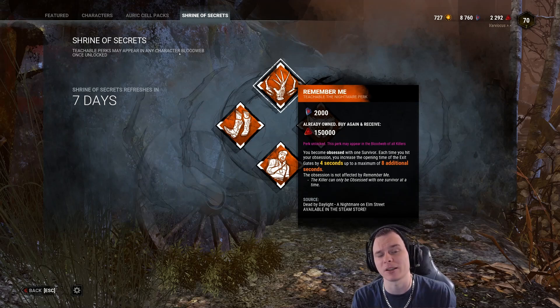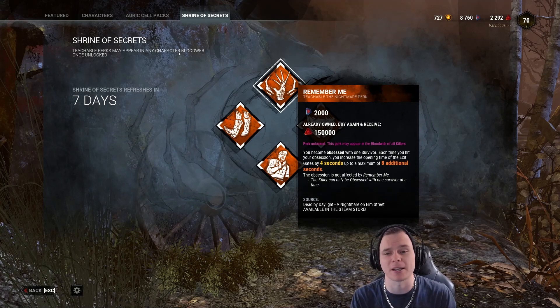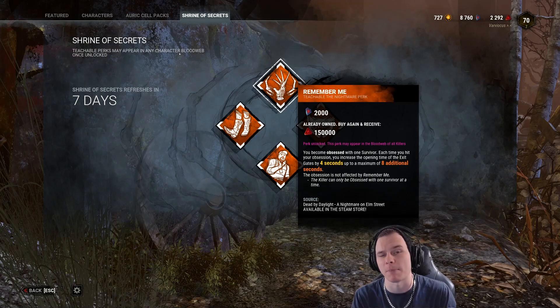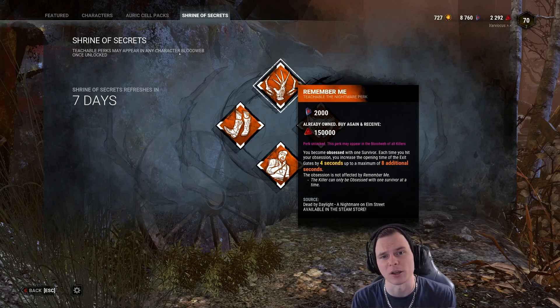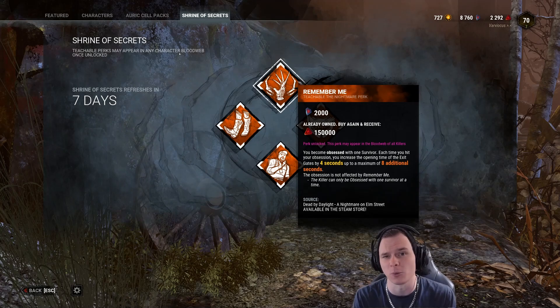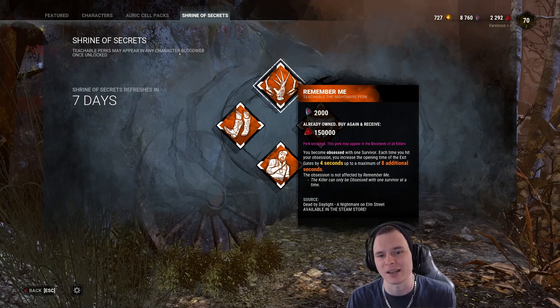It's an okay perk - it's a Freddy Krueger teachable, but I do not recommend it. If I had to run it on somebody, I think Michael Myers or the Hillbilly would be amazing options - prep your tier 3, use it on an exit gate and you're guaranteed to get one person down. But like I said, there are better options. Even Blood Warden is a better option. I wouldn't recommend these endgame perks to anyone in their current state.